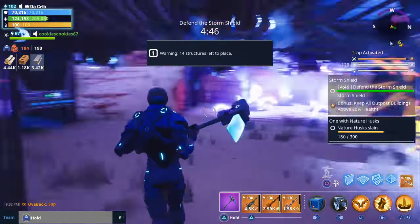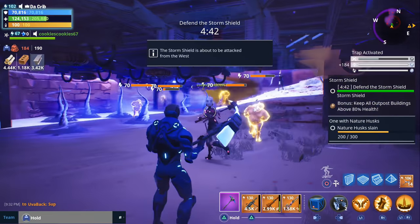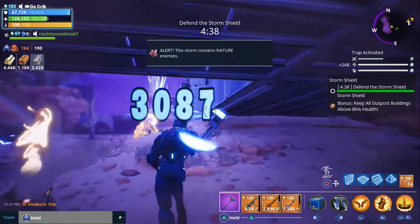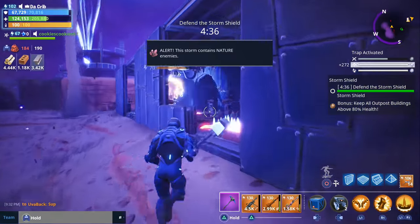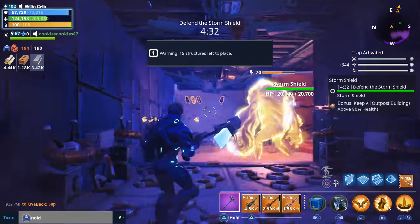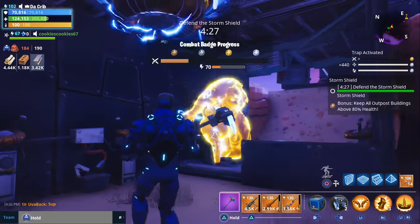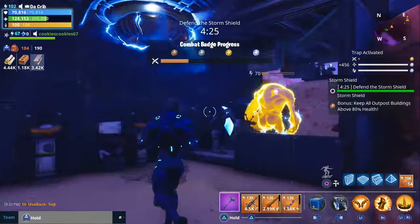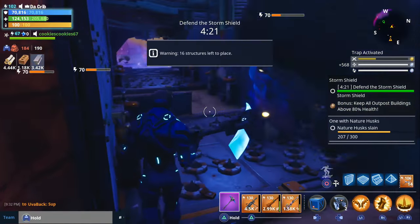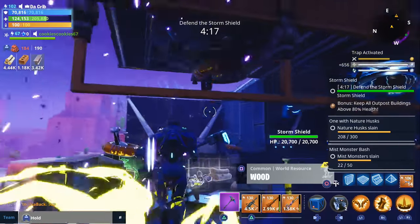We got nature enemies, husky husks. Smashers are coming in — we got lobbers as well. Let's keep an eye out on the smashers. We got two smashers, cookies! The first one's almost down — they're both almost dead. Come on traps, get them — yes, we got both of them!